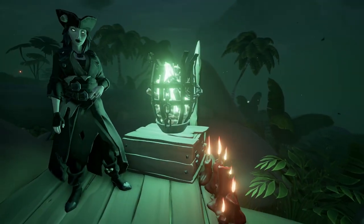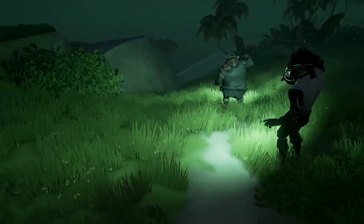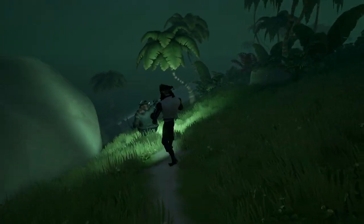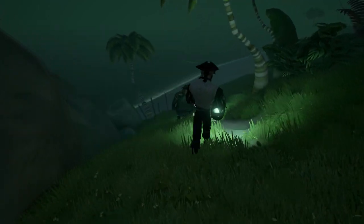But first, you must get the flame from the beacon here. So pick up the Flame of Fate and go back to your ship. Set sail, and the island that you're going to be looking for next is going to be Shipwreck Bay.